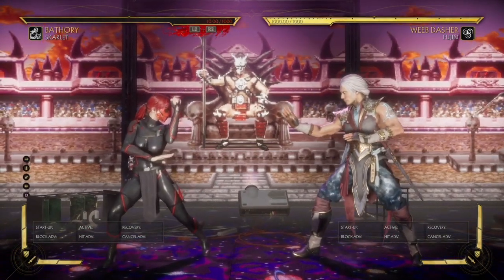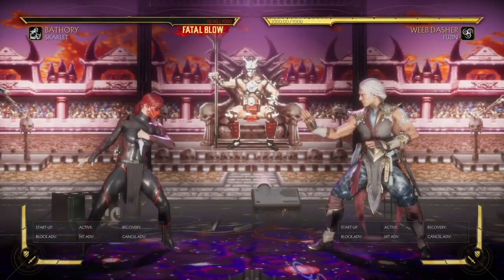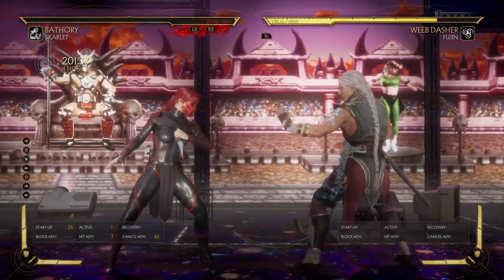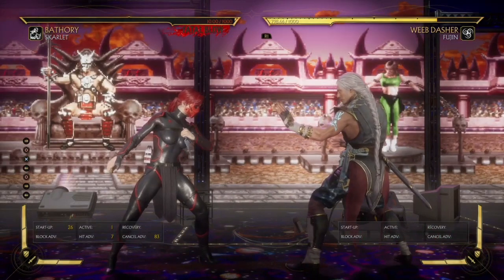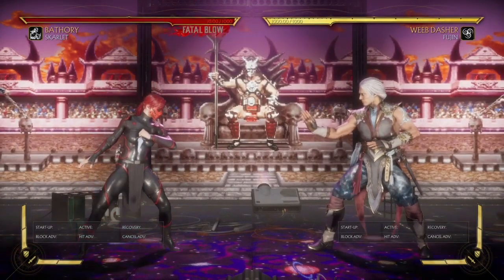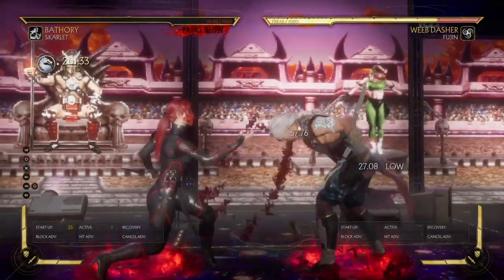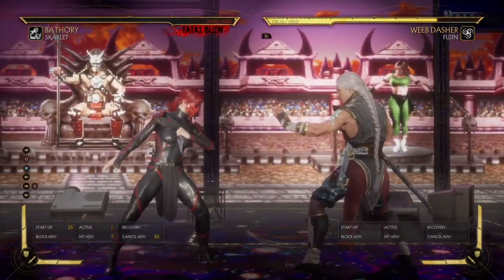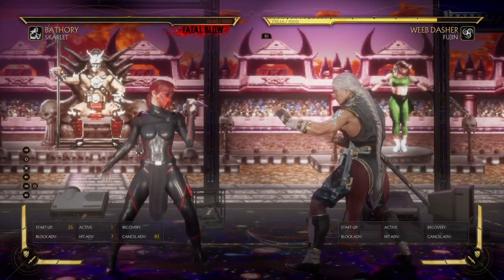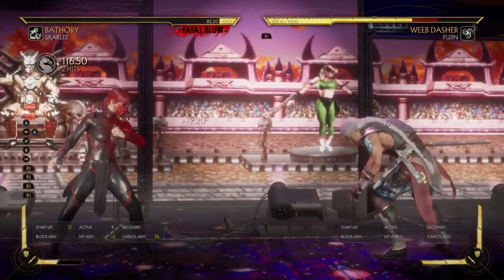You have the Parry, and you have two ways of getting health back — this move and this one. You have Retribution, which you don't have to deal with on wake-up. Sometimes I don't even amplify it because I get a hit advantage of seven. You also have Red Rain. So let's say I punish my opponent — he gets clipped, 20% right there. Really good. I have a hit advantage of seven, meaning if my opponent tries jumping in any direction, tries poking, backdashing — doesn't matter — I get health back.